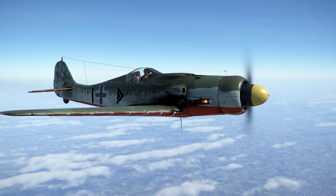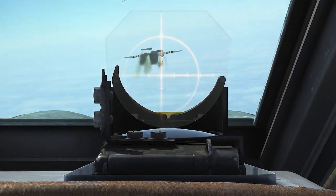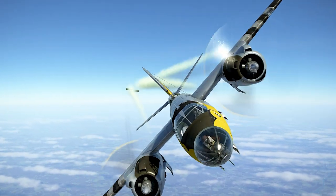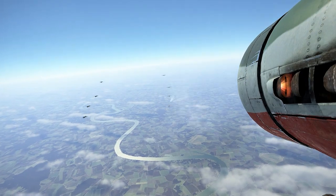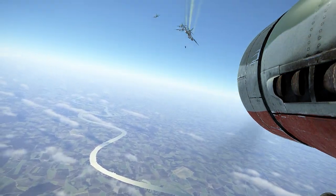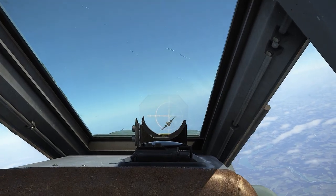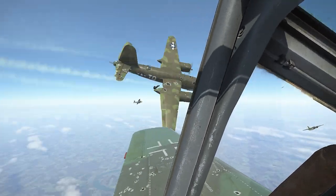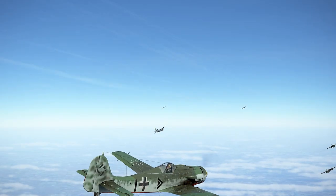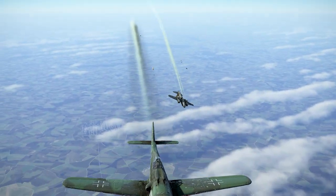The Fw 190 D9 is the last variant and was made specifically to counter high altitude bombers. With a new engine to improve high altitude performance, the Jumo 213A1, it was able to compete with the P-51 Mustang at height. The engine has a water methanol injection system so that the engine doesn't destroy itself if pushed too hard in emergency mode. It can also be equipped with bombs, the new R4M rockets — a more streamlined version of the WGR-21 rockets — and a new gyro gunsight for accurate deflection shooting.